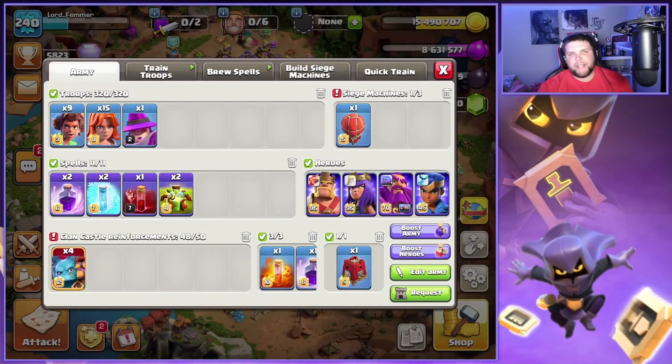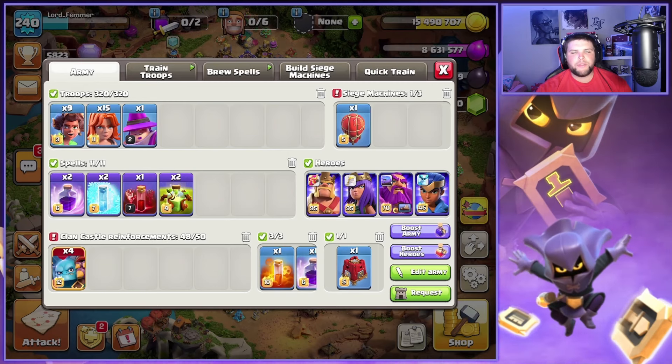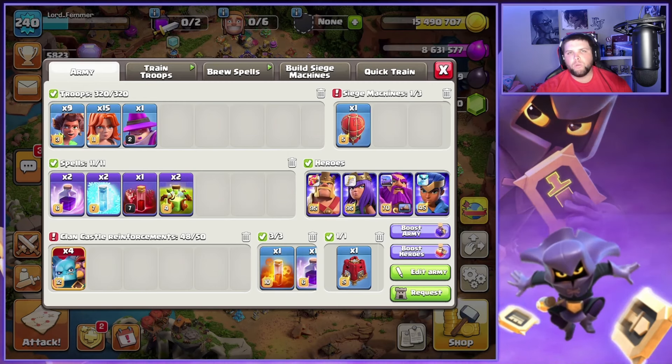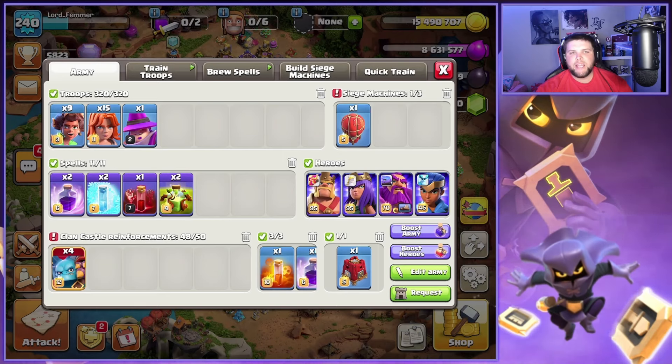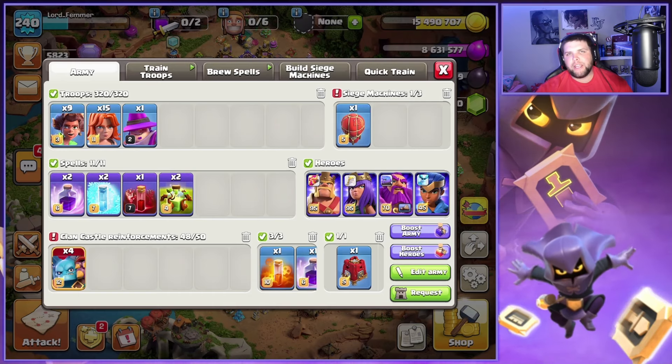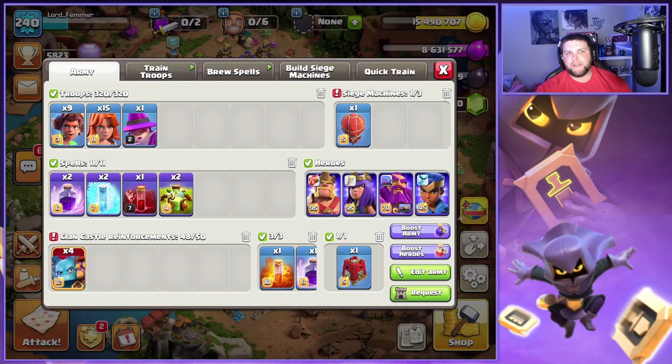What's good? Welcome back to the channel guys. Today's video we got six triples in Legends League up at the 5800 trophy range to show you with this two times Overgrowth Root Rider Valkyrie smash attack that is just absolutely insane. If you guys have not tried this attack yet, you should. We are on a huge war win streak in Zika Down and also like 13 perfect wars in a row. Let's get right into the action.